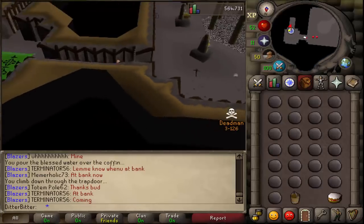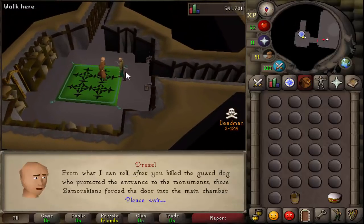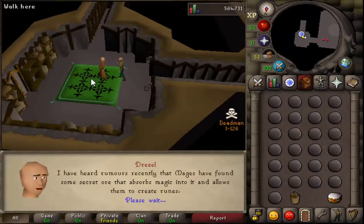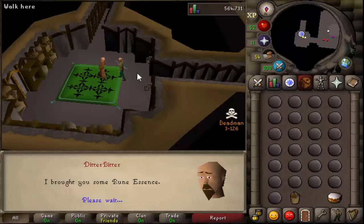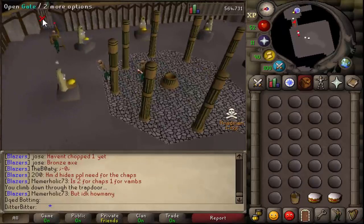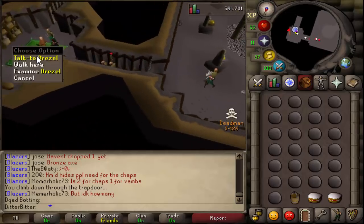It was time to get some questing done so we could go do Desert Treasure. First up was Priest in Peril, which would unlock our ability to train Prayer and the whole Canifis area. As most of you know, this is a pretty risky quest because you have to bring a full inventory of rune essence, which means you barely have any food. I brought two cakes and we just yolo'd it, and we managed to complete the quest.